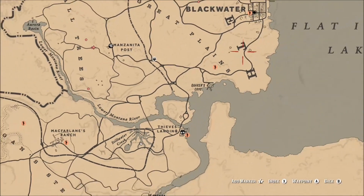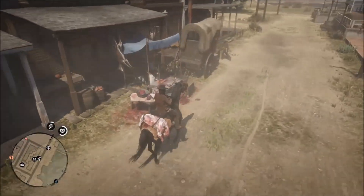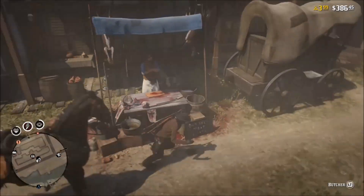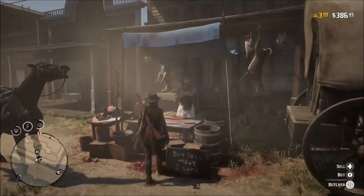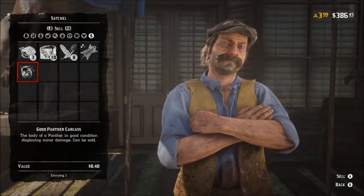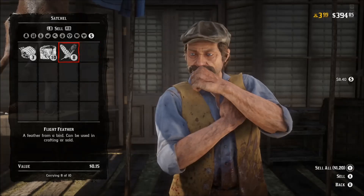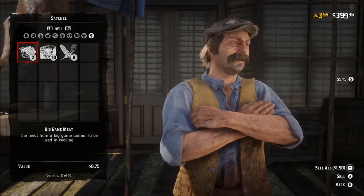The nearest butcher is in Blackwater, so that's where you want to go. This wasn't a perfect panther — it was only good — so the carcass and pelt sell for a little less, but it's still decent money to be made.